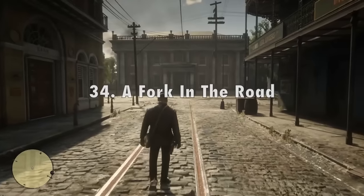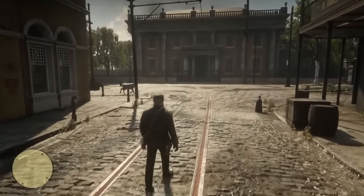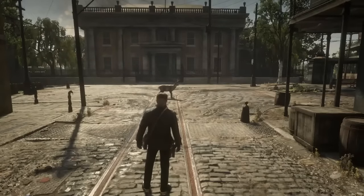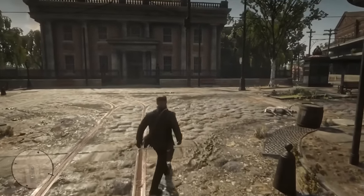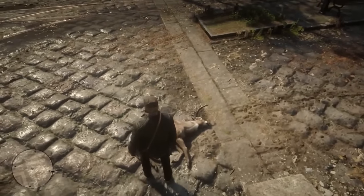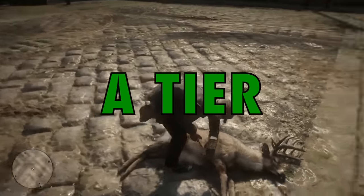In 34th place I've got A Fork in the Road from chapter 5. This mission really shows how dire Arthur's situation is — you kind of know he's sick at this point, but the fact that he really collapses in the middle of the street makes that condition apparent. You realize he has tuberculosis and he's going to die pretty soon. While this mission is extremely impactful for the story and really turns Arthur into the good man he is by the end of the game, the mission itself is really short and kind of uninteresting from a game perspective. But because this is the moment that really changes Arthur, it has to go into A tier.